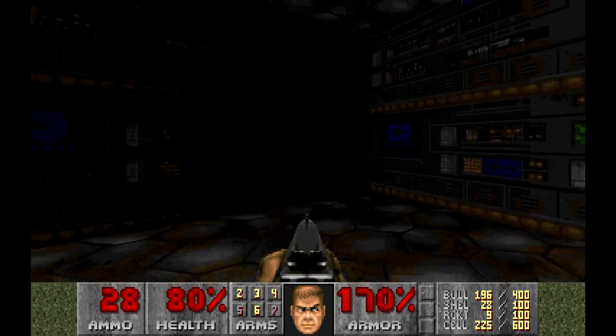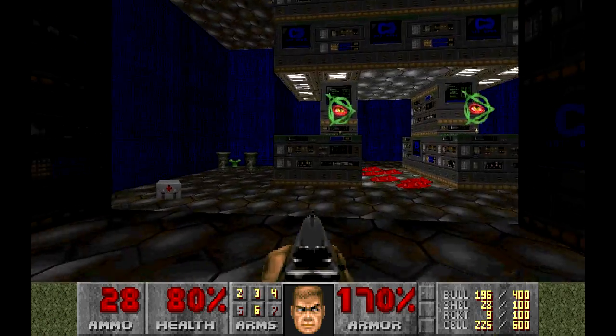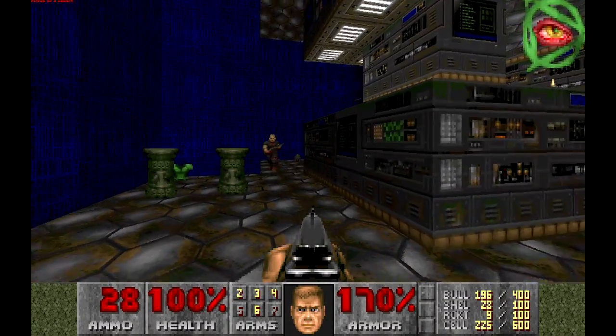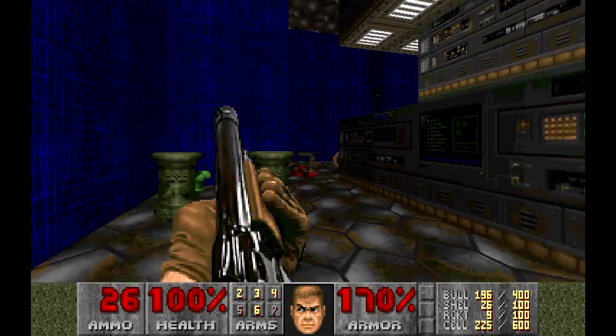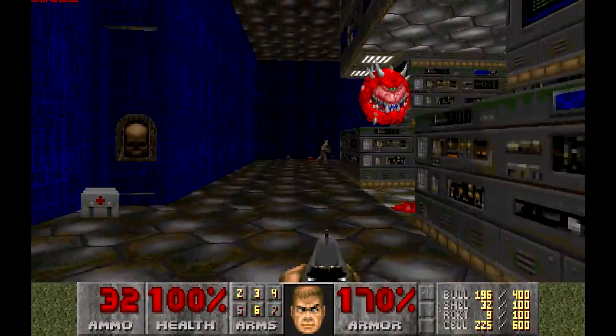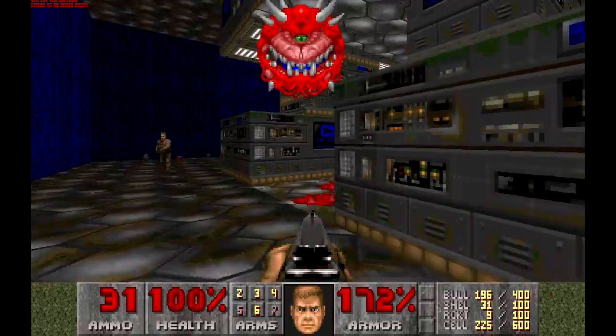Here we go — dark area. Not much going on. There's quite a few guys back here. Let's take out the demon — two shots and he's down that time. I think that's because it's close range. So we've got a cacodemon, and I'm getting messed up because this guy's behind me.